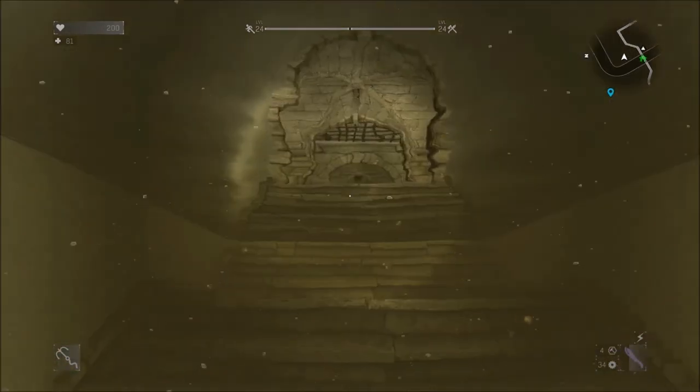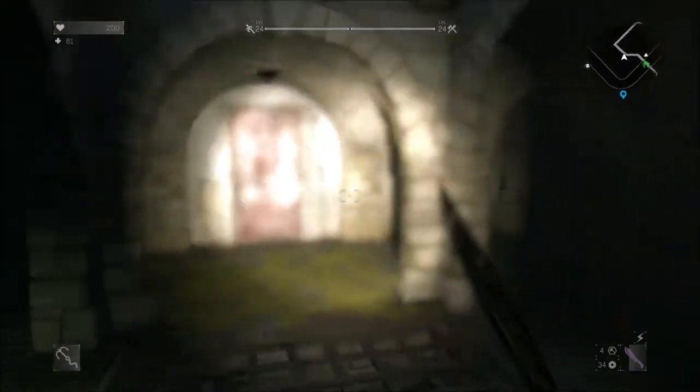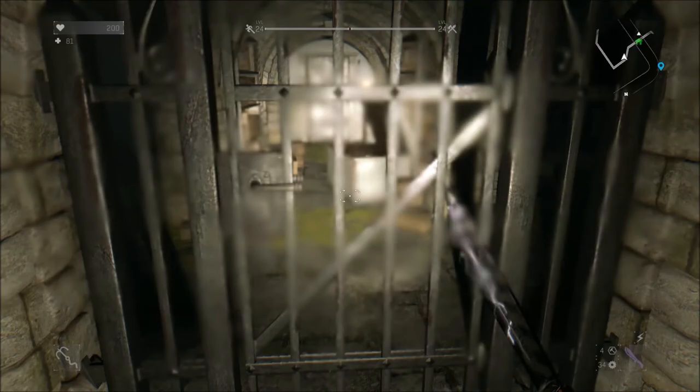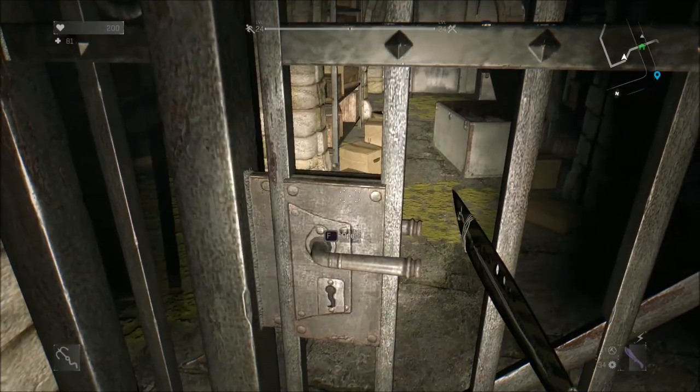And these are the gates that you're looking for. If you go through here, you'll come out of the water. You'll see a red door and you'll turn right. Like I said, the keys to this you only get once you've finished the side quest Chasing Past.